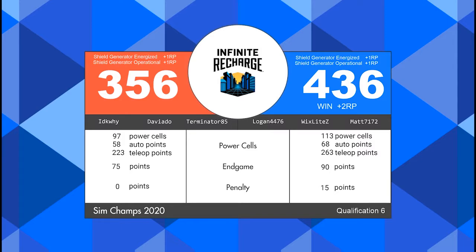The red alliance does not walk away empty handed. They also take away two ranking points: one for the shield generator being energized with 90 power cells, and one for the shield generator being operational with a 65 point or higher end game score.